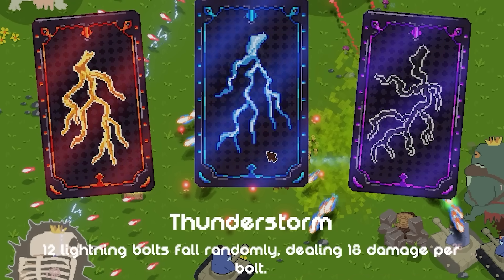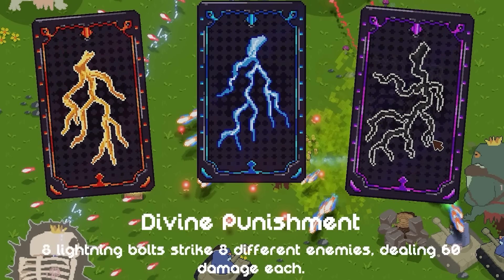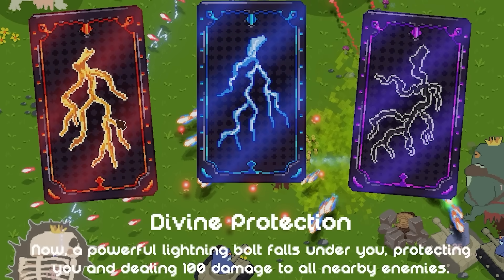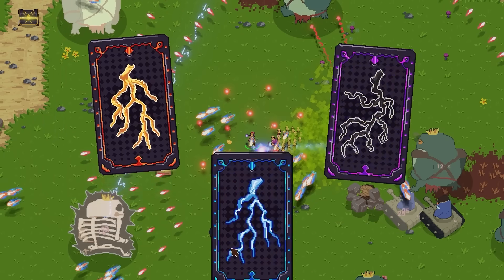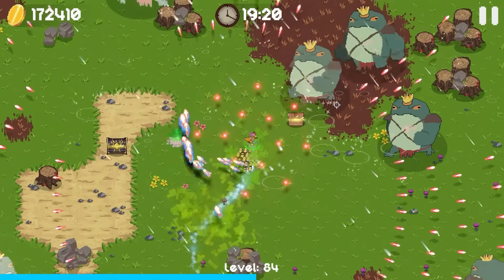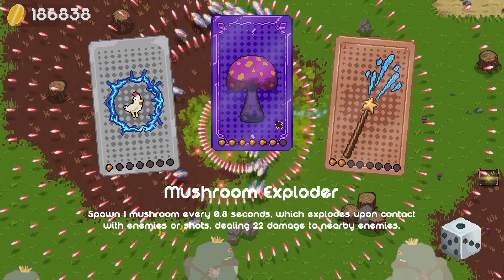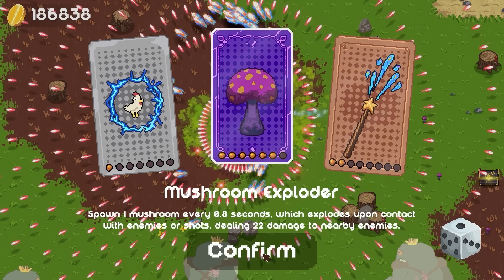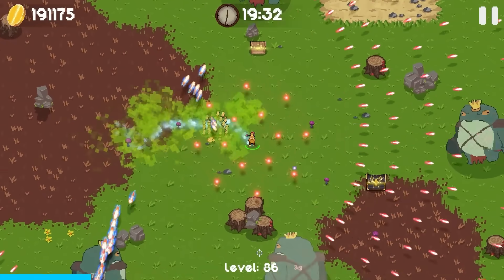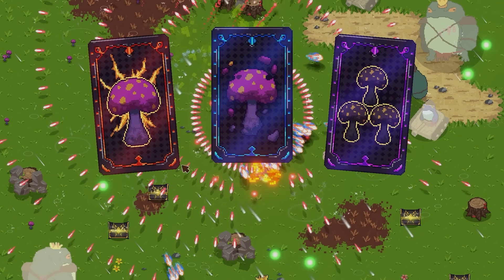12 lightning bolts fall randomly, dealing 18 damage per bolt — also strong. 8 lightning bolts strike 8 different enemies, dealing 60 each. I kind of like the protection one — 100 damage, it's gonna strike me and spread out to everyone around me — simply because we are starting to take some hits and they are hurting. Also our mushrooms are getting very strong — they're gonna explode and deal 22 damage and they're gonna spawn quite often. And not long after that, we're gonna get ultimate mushroom ability.